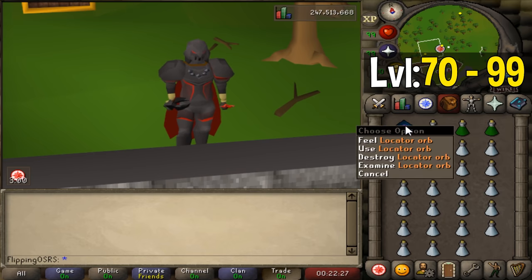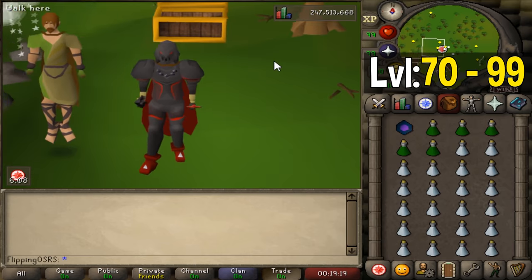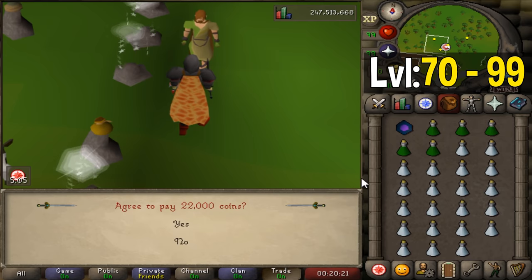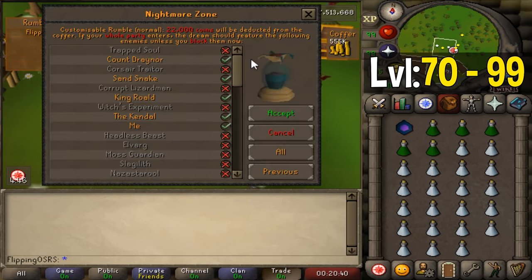You're going to want roughly 5 Super Combat Potions, and the rest will be Absorption Potions — or Prayer Potions if it's your first time. Once you have your training gear equipped, come over to Nightmare Zone and talk to Dominic Onion. Select Rumble, then Customisable Normal Rumble, which will cost 26,000 coins to start. You'll then be greeted with boss selections — you need at least 5 quests completed to access bosses. Strong options include Count Draynor, the Sand Snake, King Roald, the Kendal, Me, the Tree Spirit, the Khazard Warlord, and the Trapped Soul.